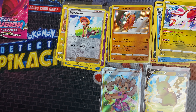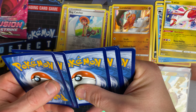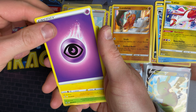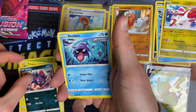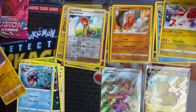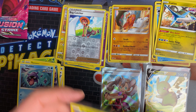We've got a Bolton pack now. We've got a psychic energy, Luxray, Metapod, Persian, Bunnelby, Clobbopus, Tynamo, Zarua, Swalot, Tynamo reverse, and a Latias — which is a rare as well, I didn't think it was. So I was wrong there — but it's proven me wrong straight away, which isn't a bad thing.